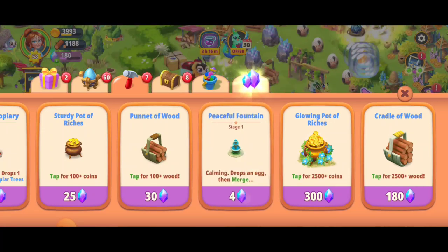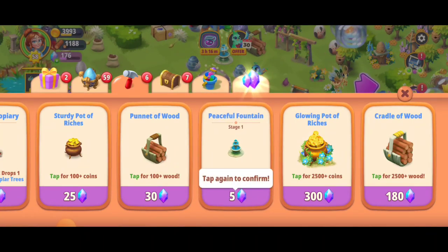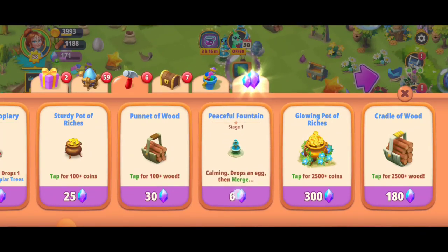So we're going to head and invest in a couple of these fountains. They're also going to drop an egg and they're calming. So there I've got the clumsy thumbs trying to get some more.